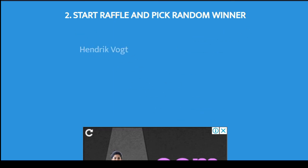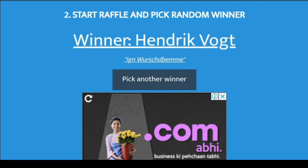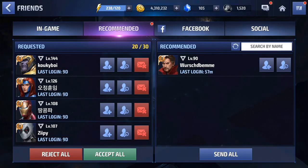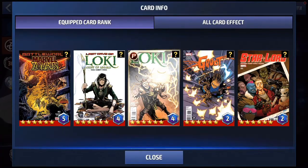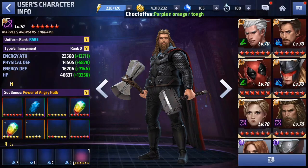For our sixth winner we have Hendrik Vogt. Agent level 90 — you are an intermediate player as well. For your cards, you have four good cards. The Marvel Zombies card is trash. You're good on ignore defense and cooldown, but you're pretty low on all attack, energy attack, and physical attack. You have six tier 3s.